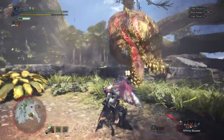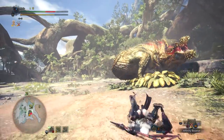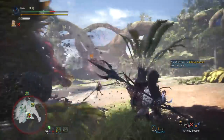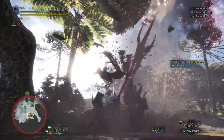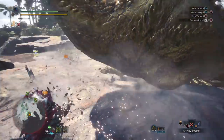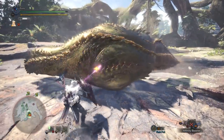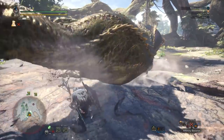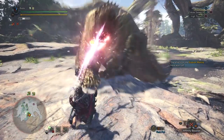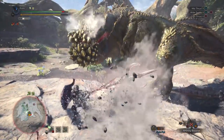Pretty much exact same tactics as before. This set tends to lean more towards Critical Eye to get more affinity. We actually only have Guard 3 on this set, because I find that if you can use Power Guard effectively against Tempered Deviljho, you don't really need any more than Guard 3. I did experiment a little bit on the livestream using No Guard on him, and I got murdered pretty good after that.